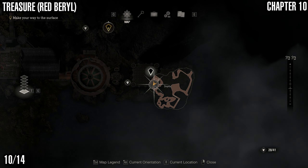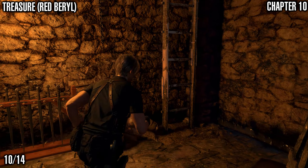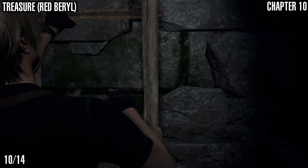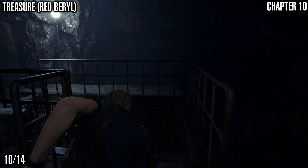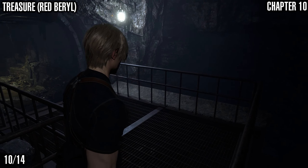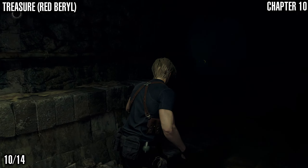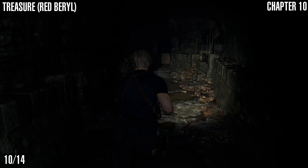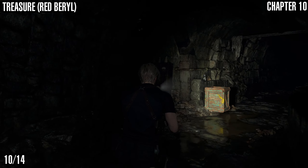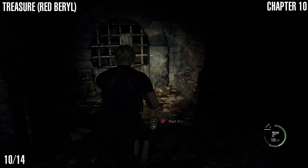Next up we've got a red barrel treasure — these are worth a ton of money. I think they're the most expensive of the jewels, along with the yellow diamonds. When you get up here Leon's going to have a little moment. Come down here and just on your left there's a lantern in a little archway — it's got the red barrel in it. Sorted.